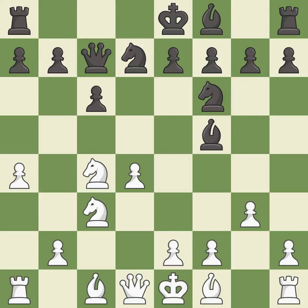g3 prepares to fianchetto the light-squared bishop to g2, where it will control the center from the long diagonal. e5 takes space in the center, attacks the d4 pawn, and allows the dark-squared bishop to develop.